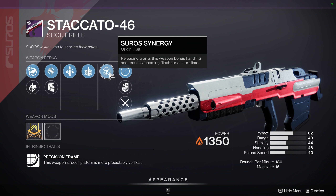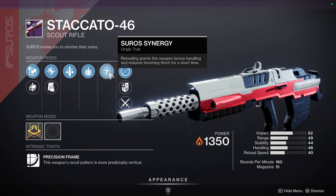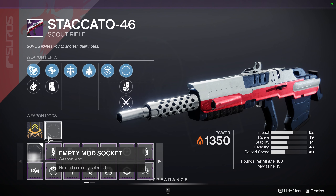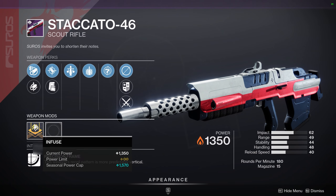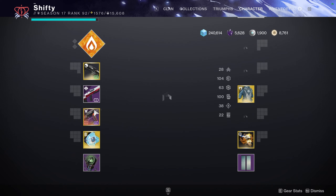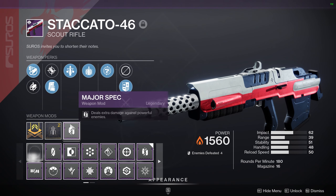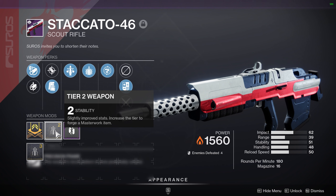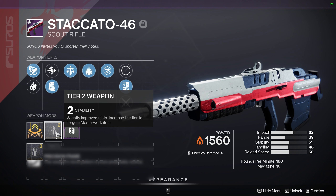Suros Synergy makes it so reloading grants this weapon bonus handling and reduces incoming flinch for a short time — a nice passive benefit to have. You may notice there's no Masterwork shown here, however when you purchase this weapon you will gain a Masterwork on it. For example, I already purchased this one and if you inspect it after purchasing you'll notice it has a Stability Masterwork, unless this randomizes for each player — I'm not sure on that.